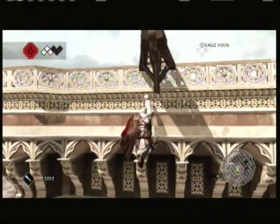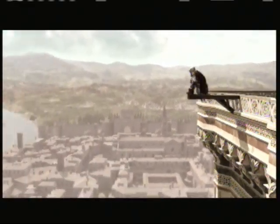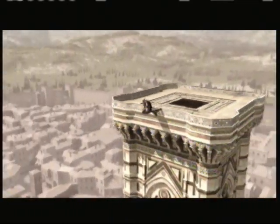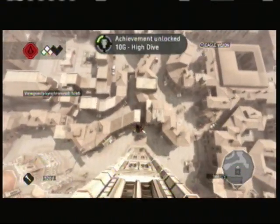It's probably one of the, if not the, tallest tower in Florence. And here we go — we're up here at the viewpoint. Going to turn around and synchronize it. To get this achievement, you don't have to synchronize before you jump. If you already have this viewpoint synchronized, you can climb back up and jump off of it to get the achievement. And here we go — we're going to jump off. Leap of faith. And there's your achievement.